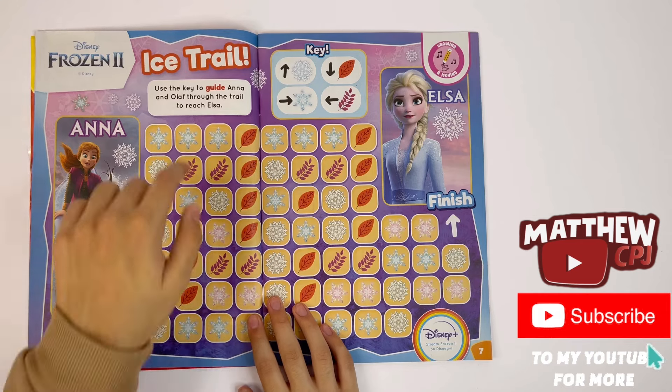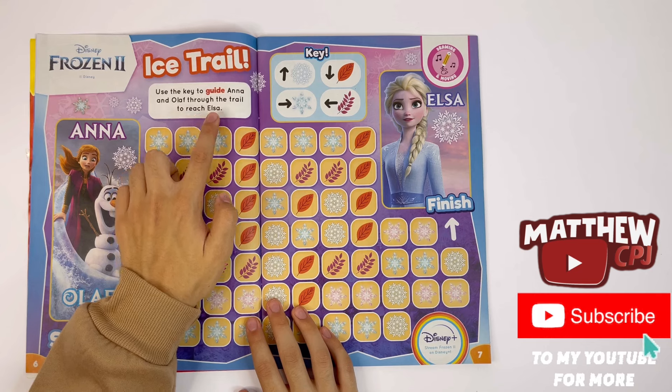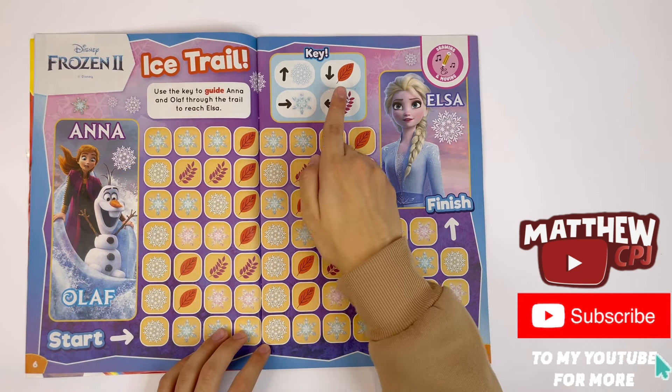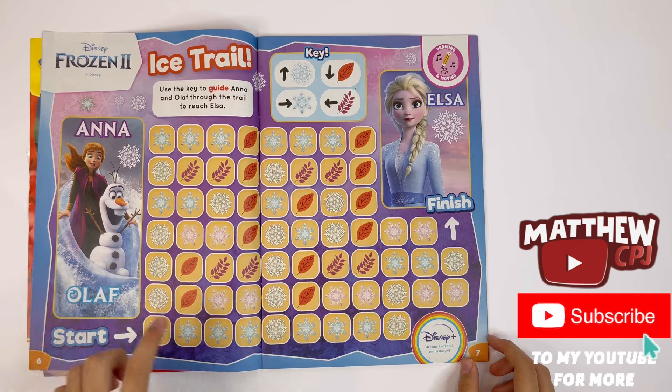Frozen 2 — Ice Trail. Use the key to guide Anna and Olaf through the trail to reach Elsa. Just use the key here. We have Anna, Olaf, and Elsa.